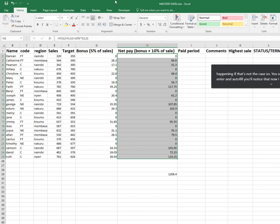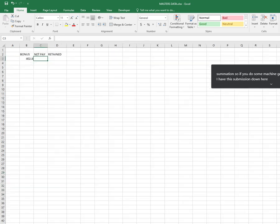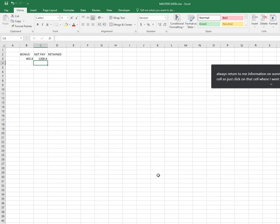You'll notice that now I have some information. I have the net pay, and down here I already have the information — if you do summation you get this number. Now that I have the summation, let's see what if I just want to transfer details from one cell. I can use equal sign and this time I'm not using any function, but instead I want the software to always return to me the information on summation which is in a different cell. So I'll just click on that cell where I want details to be obtained from, and if I press Enter I will be getting the same summation from a different cell — not just by use of a function.